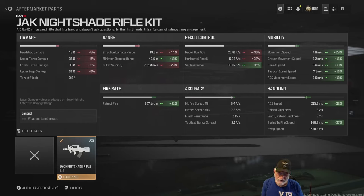Let's take a look at the recoil. It was buffed, but the Nightshade kit hurts it a bit — 40 percent down to 25.61 degrees per second in the gun kick. Still, that's a very low number, and we've compensated with some of the other attachments. Horizontal recoil is up 28 percent, but it's 6.94 degrees per second — almost non-existent. Vertical recoil is very controllable at nearly 37 degrees per second.